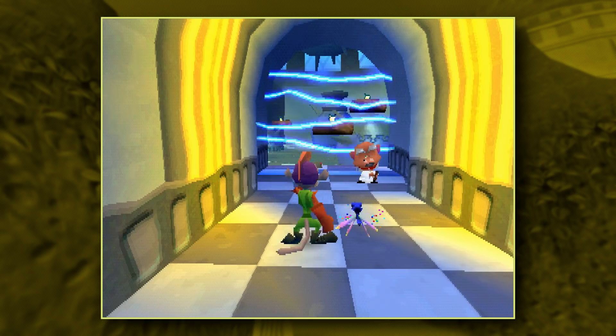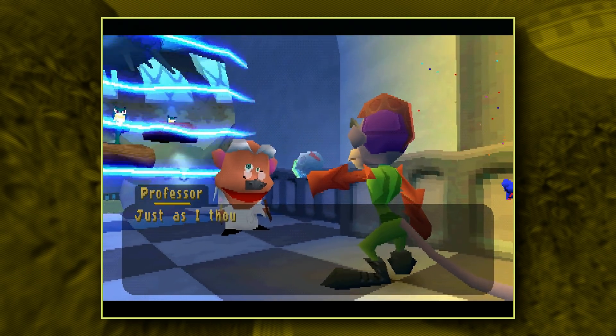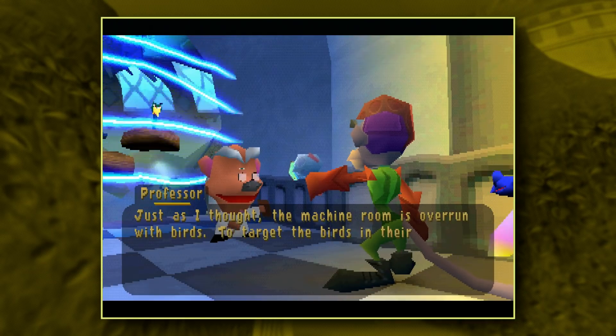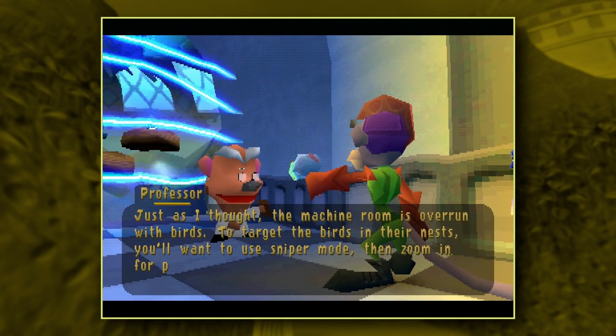Greetings and welcome back to episode 18 of Exoplay Spyro 3. Just as I thought, the machine room is overrun with birds. To target the birds in their nests, you'll want to use sniper mode. Then zoom in for pinpoint accuracy.